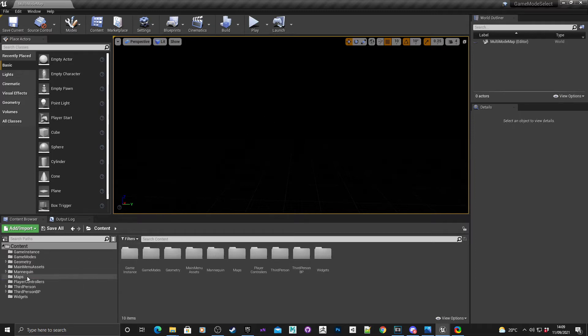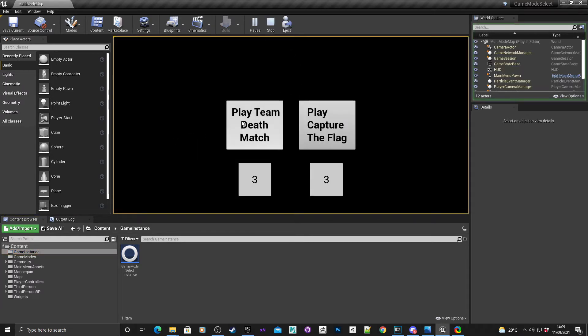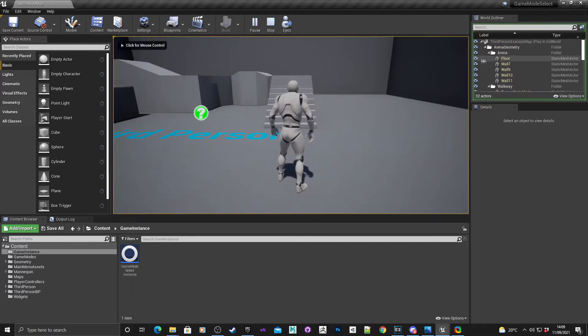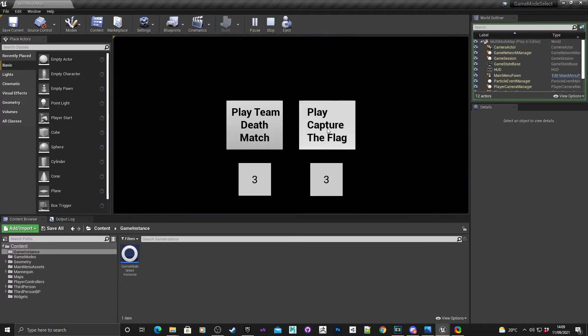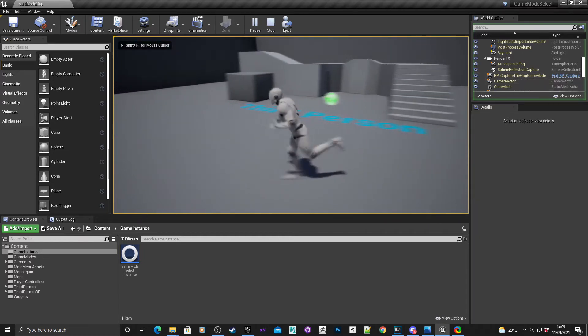I've created a map which acts as a main menu. If I hit play it will load up two options: first option play Team Deathmatch, second option play Capture the Flag. If I choose Team Deathmatch it loads up the third person map, and in the world outliner you can see I've got a Team Deathmatch game mode. Going back into the main menu and hitting play Capture the Flag, you can see the Capture the Flag game mode in the world outliner. This is the very same example map as well.